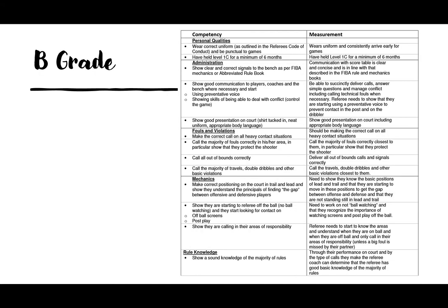Now we move on to B grade competencies. Again we need correct uniform — striped shirt, black pants or shorts, runners, and a whistle, preferably a Fox 40 — with shirt tucked in, nice and professional. Having held your C grade for a minimum of six months, administration requires showing clear and correct signals to the bench as per FIBA, without hesitating as a beginner might. You also need to show good communication to players, coaches and the bench when necessary, and start using preventative voice, showing skills to deal with conflict and control the game — building rapport with players and gaining the understanding that you're there to facilitate the game rather than overpower it.